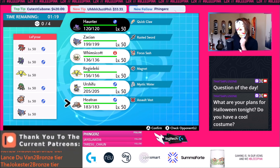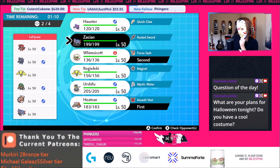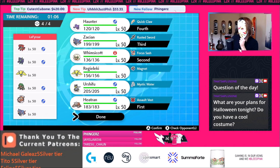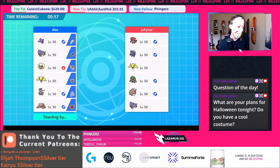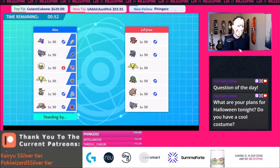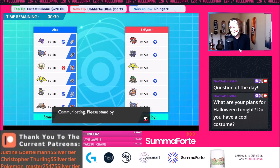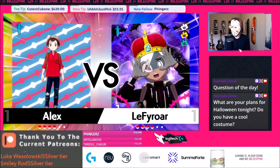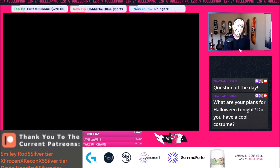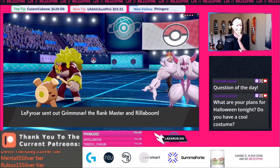Next battle — Zacian team. If we can take out the Leki that's nice. I'm actually just going to lead Heatran — like what do you do, you'd have to go Lando. So I'll lead Heatran/Whims and go Zacian/Haunter in the back, switching in Haunter if they bring Lando. Heatran with Flash Cannon versus Grimmsnarl, Heat Wave, Magma Storm — really really good. I'll Magma Storm the Leki if they give me a shot because I know they've got a Sash.